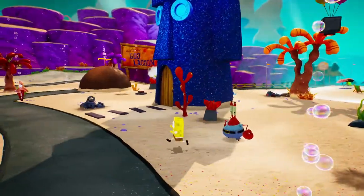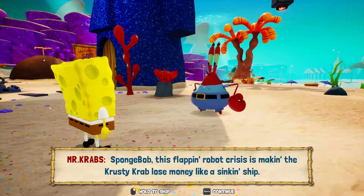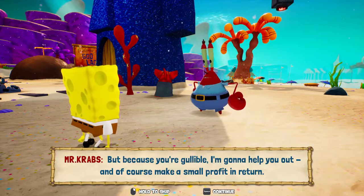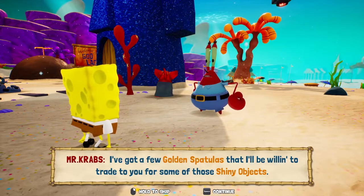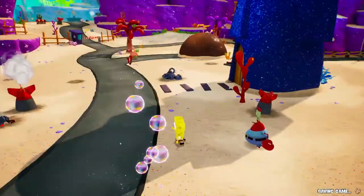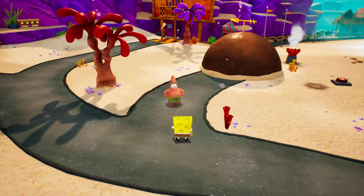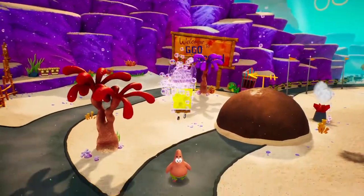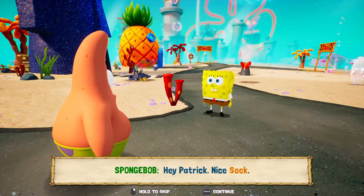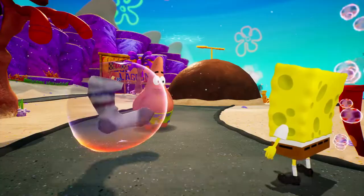Mr. Krabs here wants his shiny objects, so I guess we'll talk to him. But because you're gullible, I'm gonna help you out and of course make a small profit in return. I've got a few golden spatulas that I'll be willing to trade to you for some of those shiny objects. So yeah — trade in shiny objects, you get golden spatulas. I think there's about ten of them. And the same goes for Patrick.